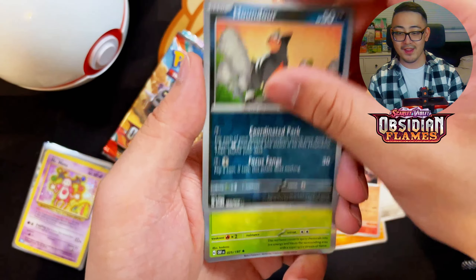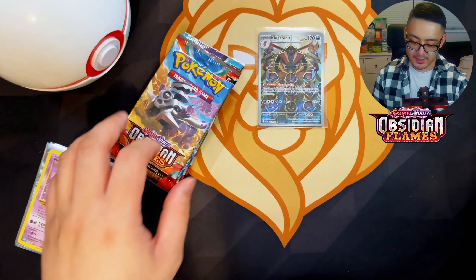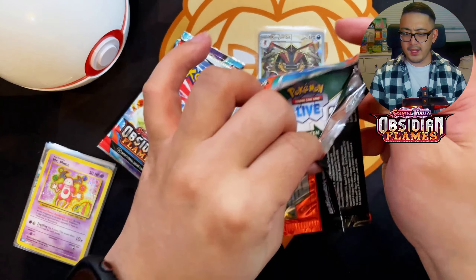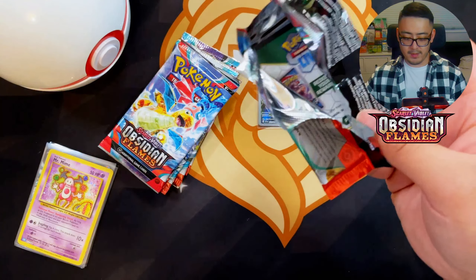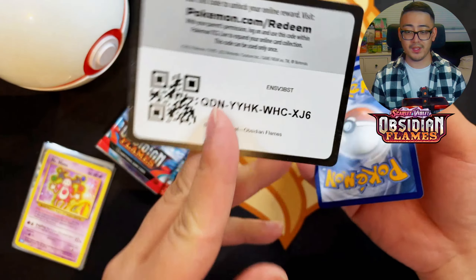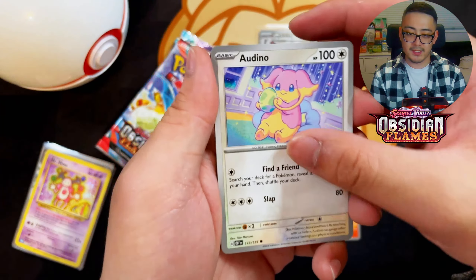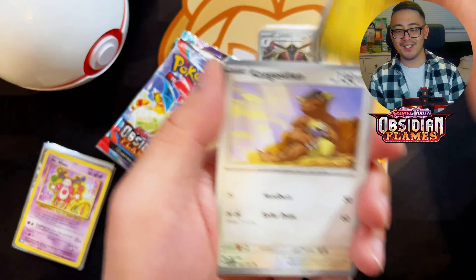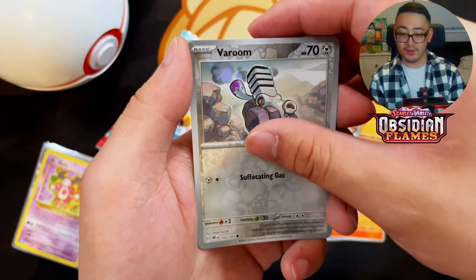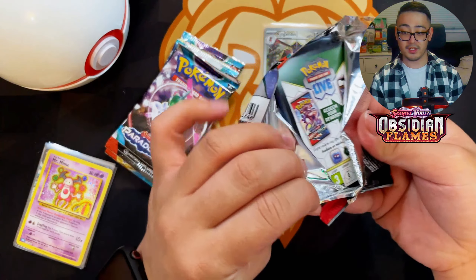We got Greavard, Lechonk, Togepi, King Gamut, Wugtrio, reverse Honda — still striking out with basic holos. That's okay; at least it's good for completing the set. I haven't really started a set in the Scarlet and Violet era. The only one I'd want to complete is 151 just because it brings back nostalgic vibes for me. We got Charmander, Dratini, Kangaskhan, Wiscash, Floatzel — reverse Climate — reverse Vroom — and Toxtricity regular holo.